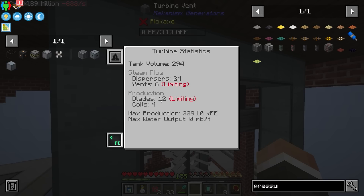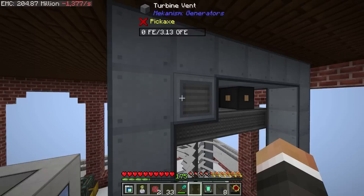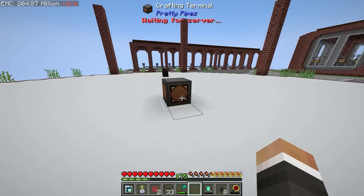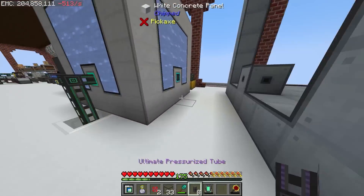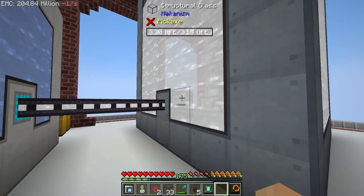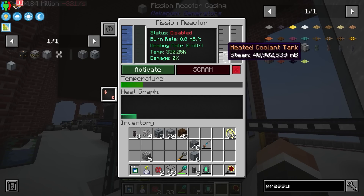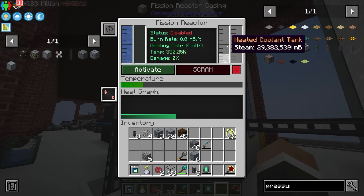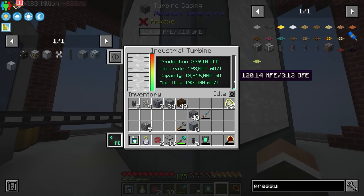So if we go ahead and put down the last two electromagnetic coils and close this up, we should no longer be limited on coils — we're not. We're actually limited on blades. That's because I can't do math — four times four would be 16, so we've got one too many electromagnetic coils. But there's no real downside to having too many. Now if we grab our atomic alloy, we should be able to upgrade to the ultimate pressurized tubes, which should allow us to very quickly move all of this steam from our fission reactor over into our turbine — which is instantly producing that maximum 329,000 RF/t.